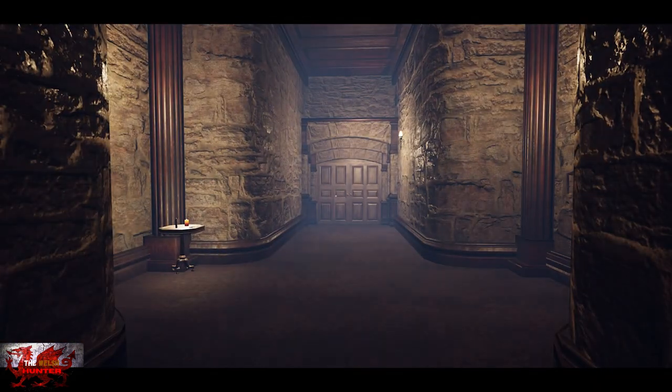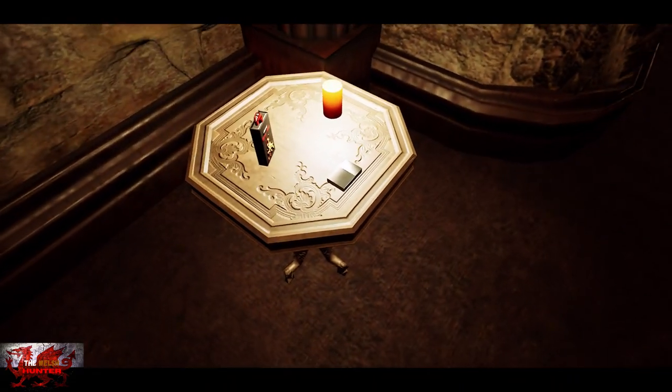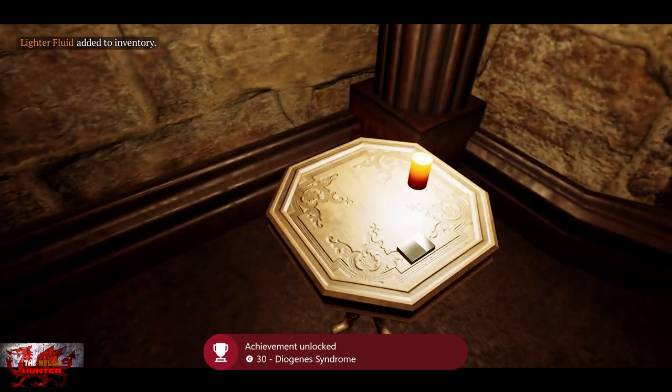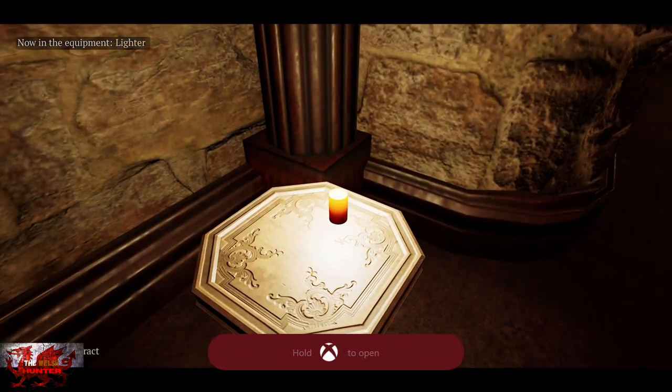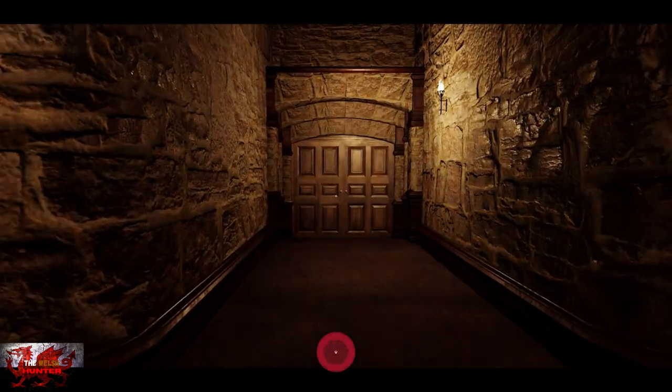Before heading through to the next door, look at the table on the left hand side. Pick up the lighter, the lighter fluid, then interact with the candle. That will unlock the No Fear of the Dark achievement, which will come in handy for the next room.